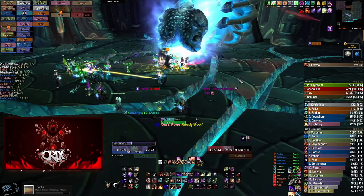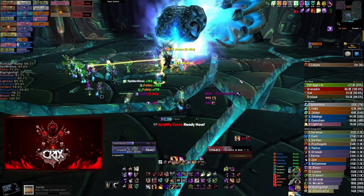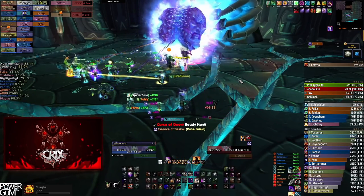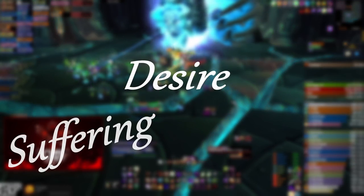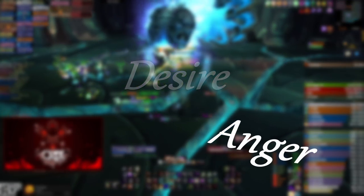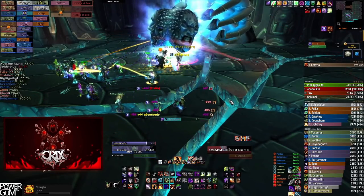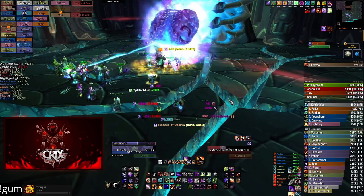Welcome back. Today we're looking at Reliquary of Souls inside the Black Temple — easily the coolest looking boss inside all of Tier 6. This is a three-phase encounter where each phase is actually a different face, each representing a different emotion: Suffering, Desire, and Anger. Each of those has their own aura that debuffs the entire raid as well as their own mechanics. While not the most difficult fight in the raid, it's definitely one that can slip away from you if you don't pay attention.